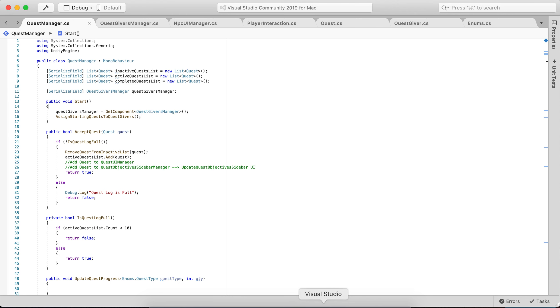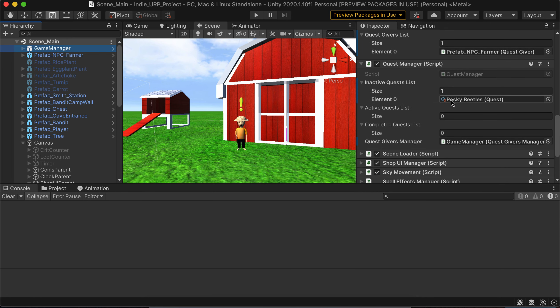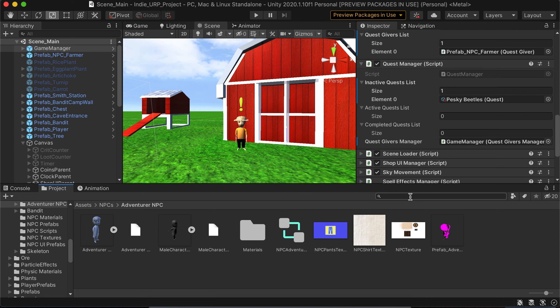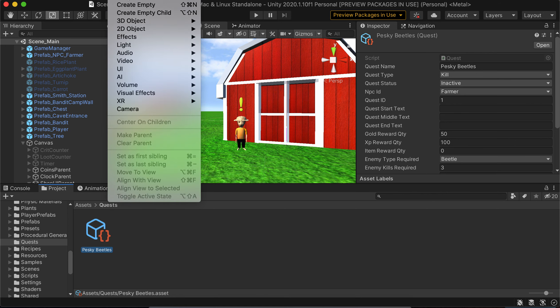Going to the scripts — we start off with the Quest Manager, which has an inactive quest list, active quest list, and completed quest list. Eventually I want a resources folder with all the scriptable quests I've made. Right now it's not in the resources folder because I'm just testing it out, but I made a scriptable object called Quest.